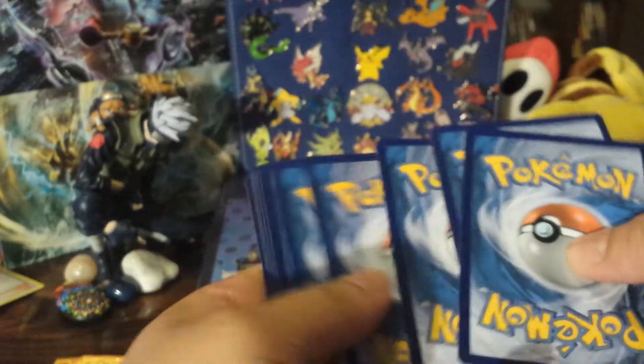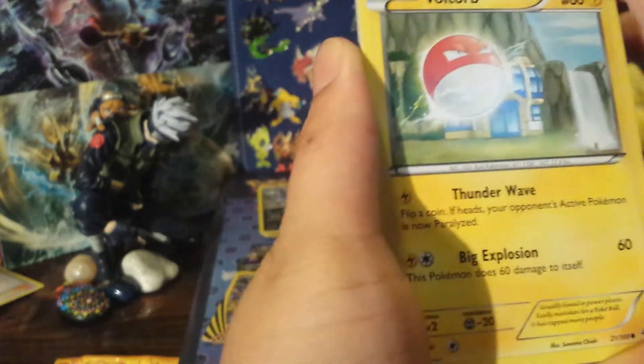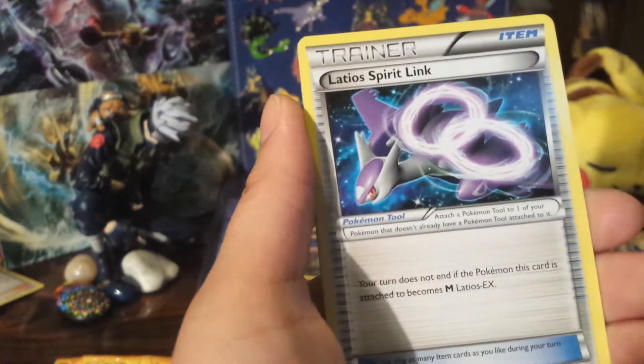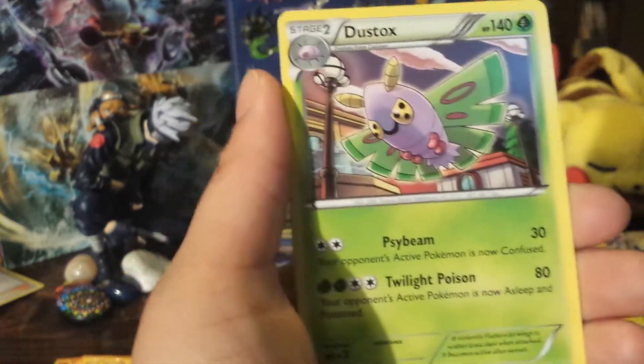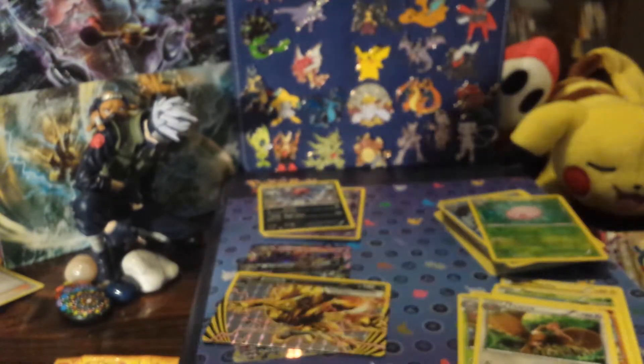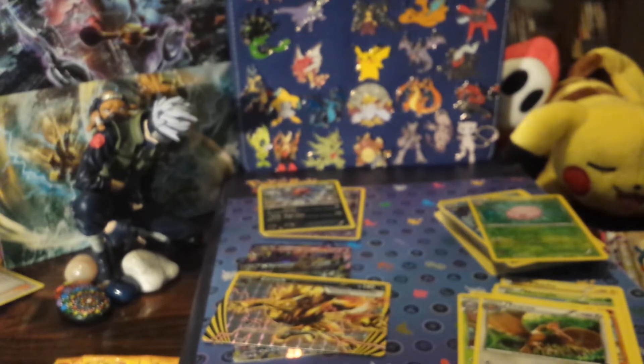Two packs to go — can we get any more magical stuff? We have a Voltorb, Pikachu, Wurmple, Bagon, Binacle, Lairon, Spirit Link, Dustox, Ferroseed, Cascoon Reverse, and a Cleffa. Whoa — Cleffa?